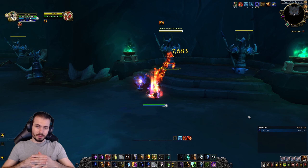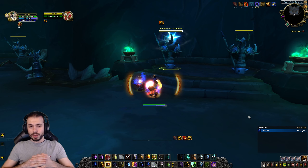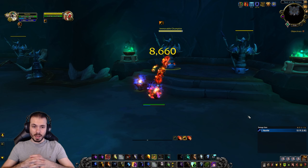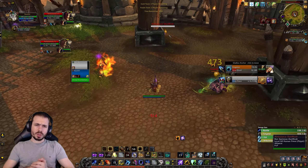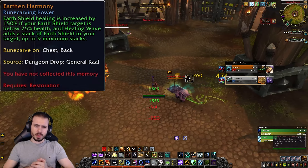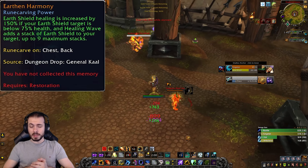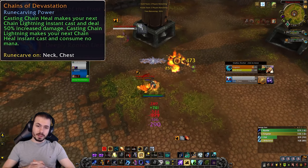The standard 30-second burst with Elemental Equilibrium is: Flame Shock, Echoing Shock, Lava Burst, Lightning Lasso. Echoing Shock will trigger the legendary and Master of the Elements will further buff your next Lightning Lasso for more damage. You also want to use Sky Fury Totem and an on-use trinket. Windspeaker's Lava Resurgence is for more sustained pressure.